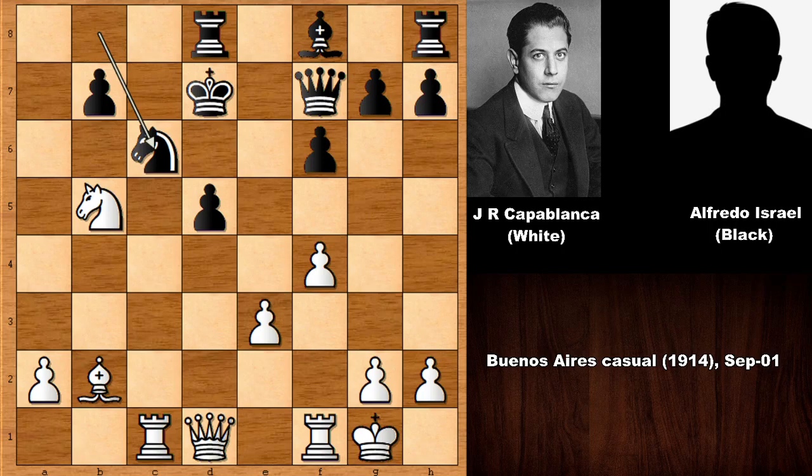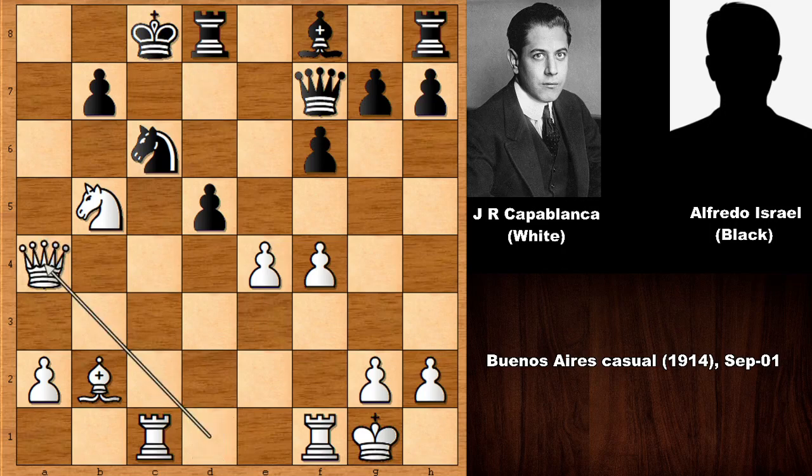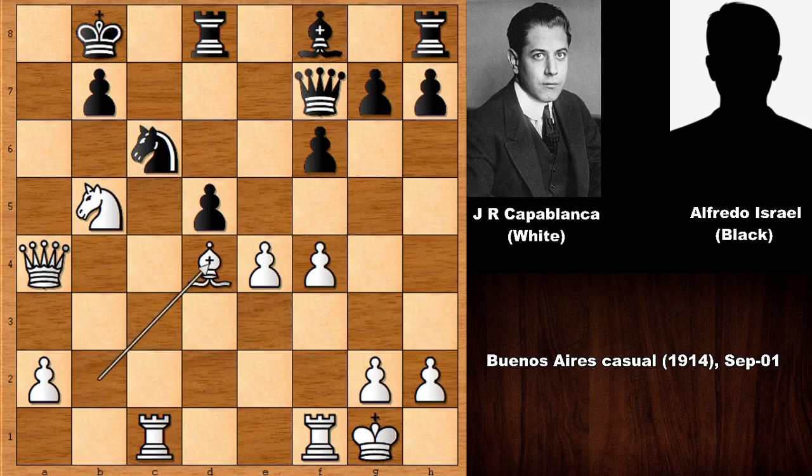But Capablanca simply pushed the e-pawn, the d-pawn is pinned, king goes back, queen to a4 — it looks very dangerous. Queen to a8 looks dangerous. King to b8 defending, and Capablanca played one accurate move after another. He played bishop to d4, finally developing the bishop, but this is move 24 — a little late. And another very strong move by Capablanca follows.